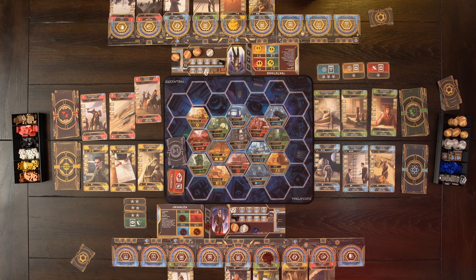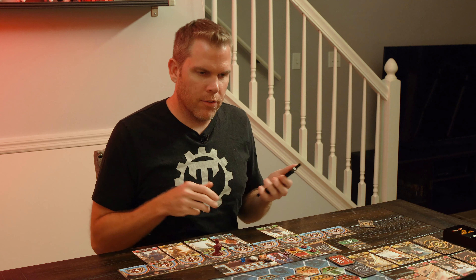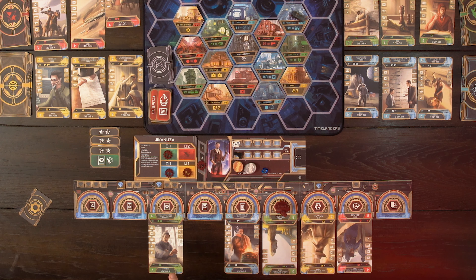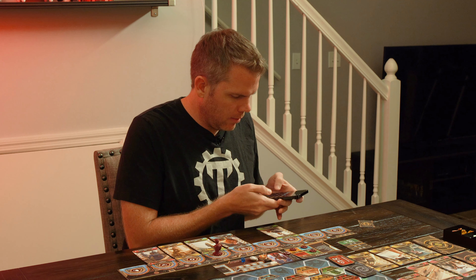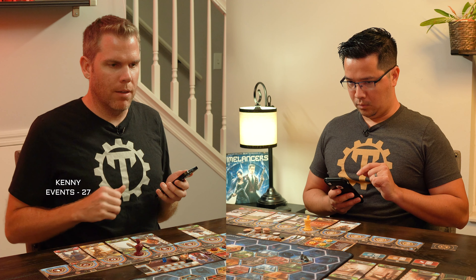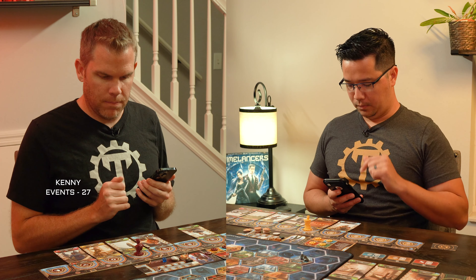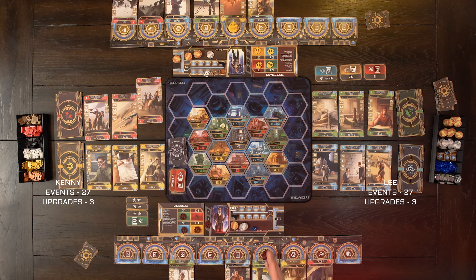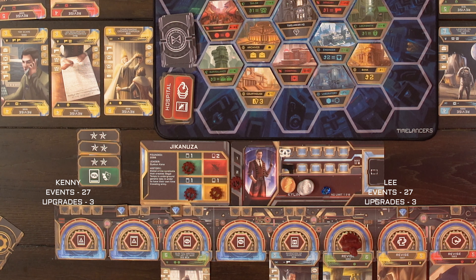Now all that's left is to add up the score. When it comes time to add up your final score, first you go through your events. I have six plus five plus six plus five plus five, so with my events I have 27 points. And the numbers touching the time machine — no one's touching the time machine. I got 27 as well — tied. Then you count up your upgrades: one, two, three for me. Time locks — but no one got any time locks this game. Then you do one point for every $5, so I have three there. Then one point for every three resources — I don't have any there. Lee took a one point lead.